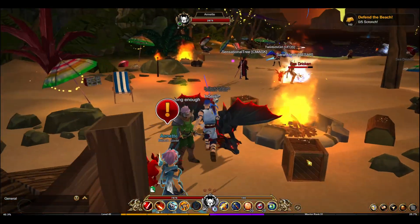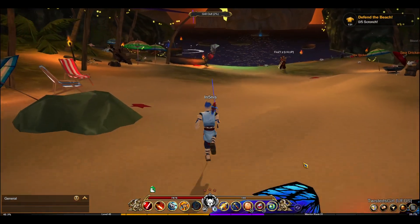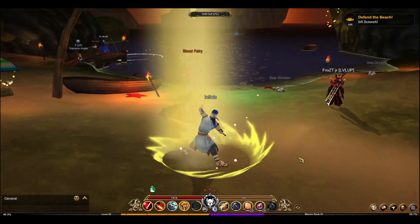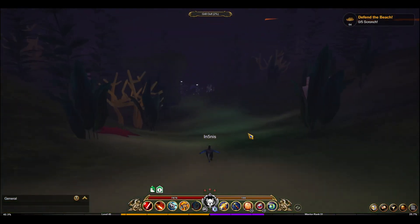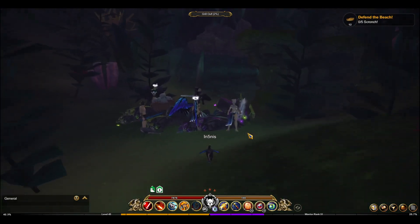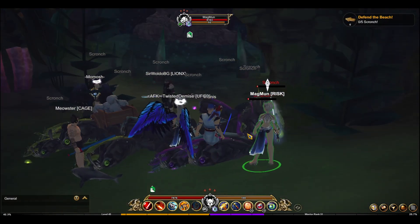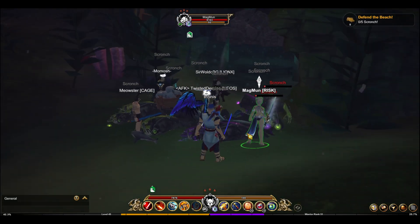Let me show you real quick how to do the first spot - it's called Defend the Beach. You have to kill five scrunch. The fastest way is to come all the way down here where all the other players are and just wait until they show up. This is the easiest way to do this quest.